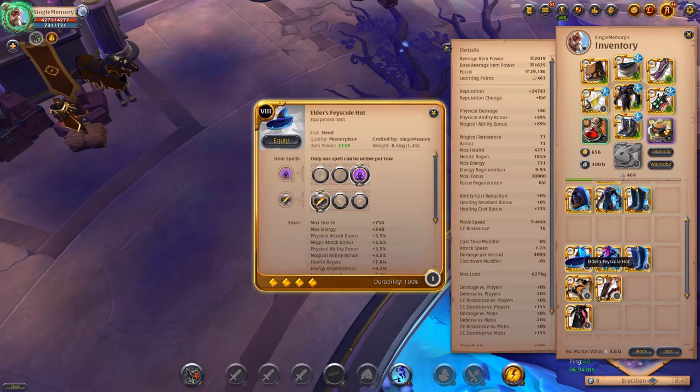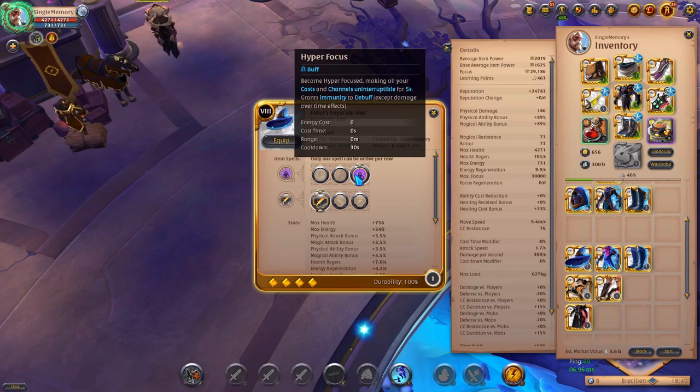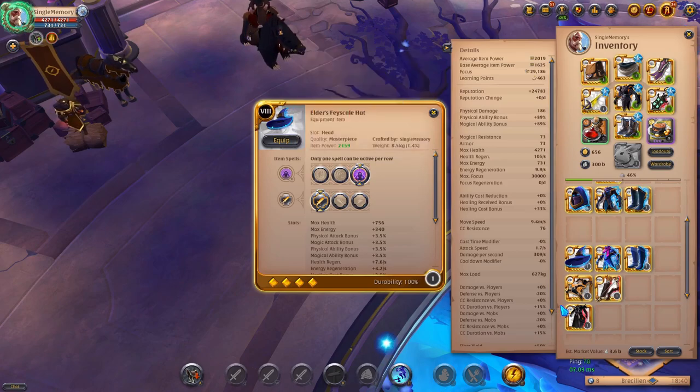Now we're looking at the Face Scale set. For the hat, this is honestly one of the most overpowered helmets in the game. Hyper Focus gives you a buff where you become hyper focused, making all your casts and channels uninterruptible for five seconds, granting immunity to debuffs except damage over time effects.